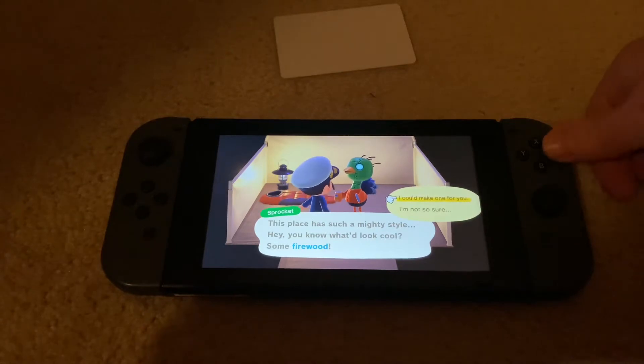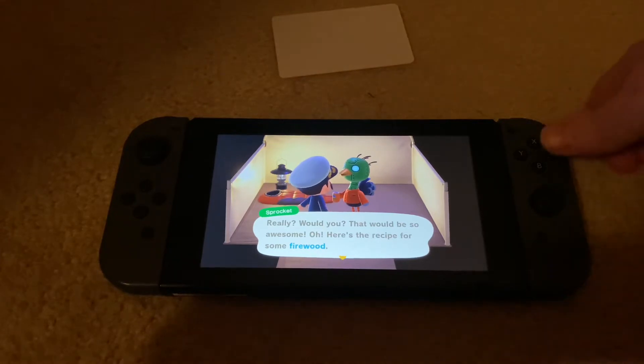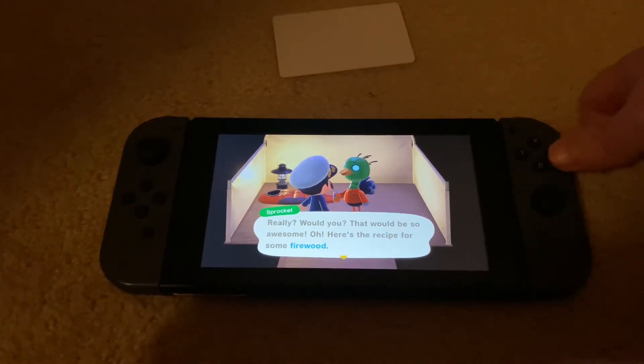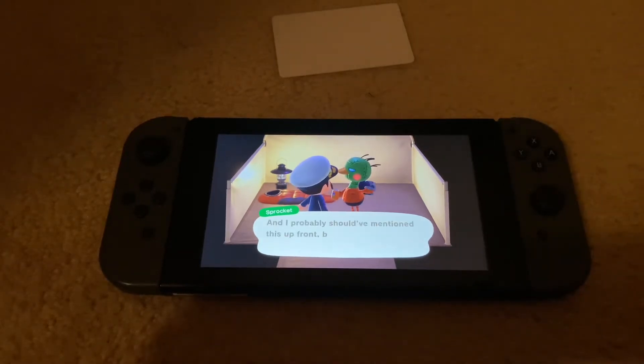He wants me to bring him an item — in this case, some firewood. This is going to be a multi-day process — in-game days and real-life days if you want to wait — or you could use the time-traveling technique. You're going to have to do this two or three times before he moves in permanently. He's going to ask you to make something, and if you don't have the recipe, he will give it to you.